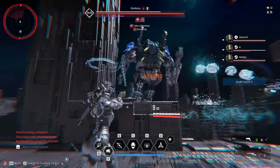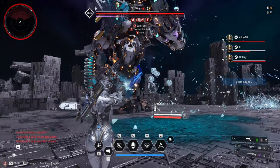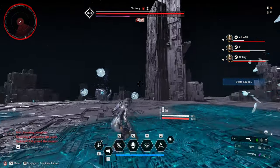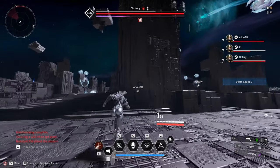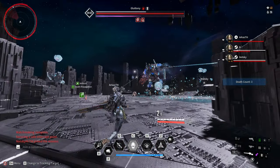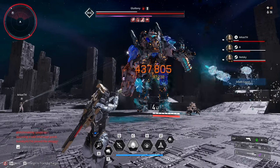If you are playing a descendant other than Valby, your job is to DPS the boss and deal as much damage as you can. Focus the shoulder and knee weak points. Every time the boss looks at your direction, you have to stop whatever you are doing and run and hide. Your survival is crucial — there is no shame in self-preservation. Just be patient and let the others do the damage.